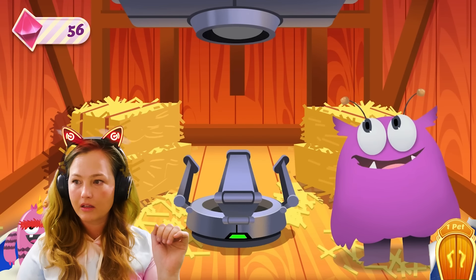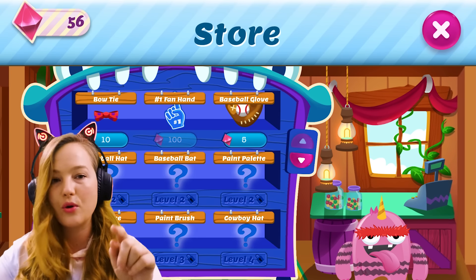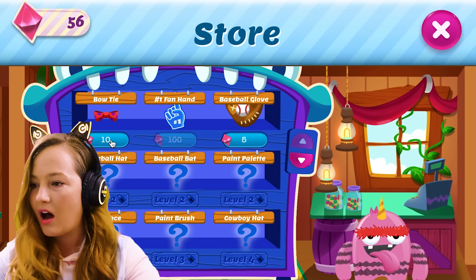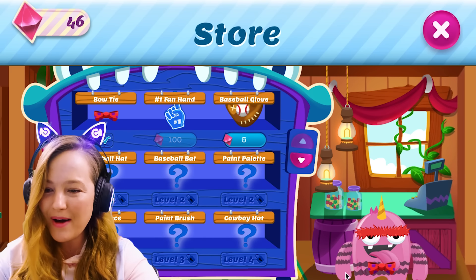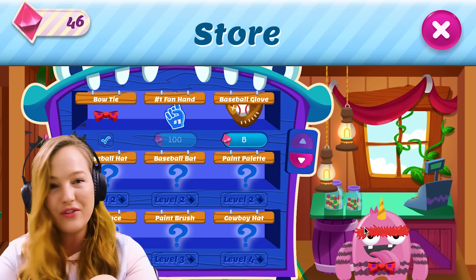Hey, you also earned a bunch of gems. So the gems are for customizing your pet — adding a bow tie. Yes! Look at the bow tie. Oh, I love this game. I love a good bow tie.